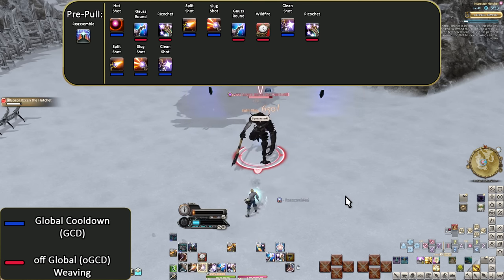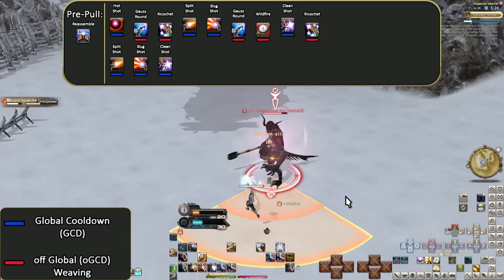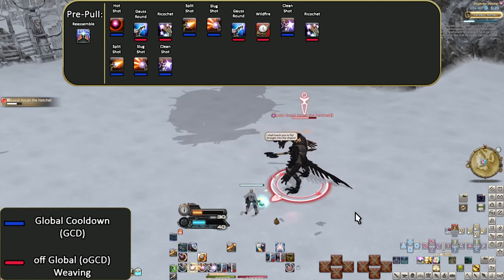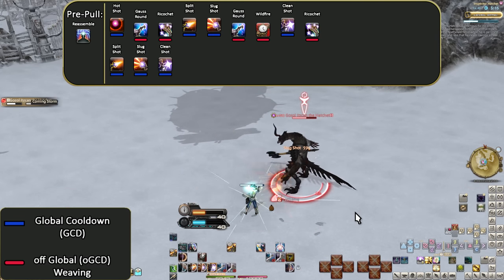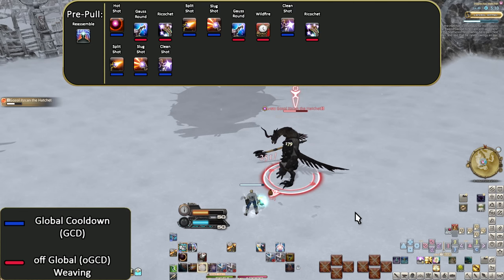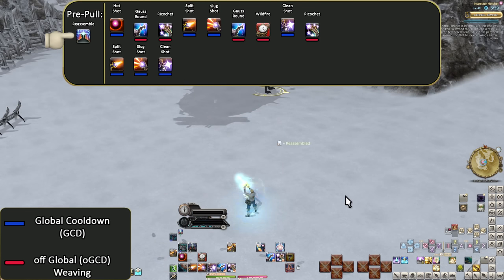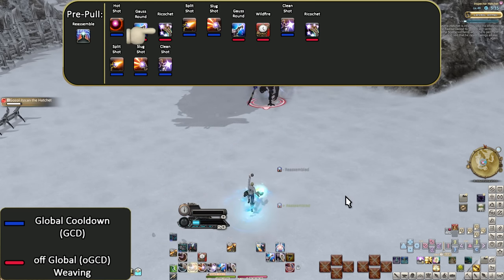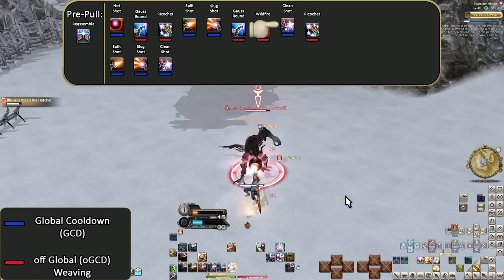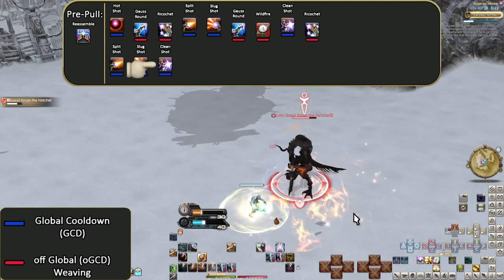Karaoke Openers are classified by saying the names of skills the moment they are used within the game. When I say the name of a skill, that skill has actually been activated in time with the performance of the opener. The important thing is the start of the names. Pre-pull: Reassemble. Hot Shot. Gauss Round. Ricochet. Split Shot. Slug Shot. Gauss Round. Wildfire. Clean Shot. Ricochet. Split Shot. Slug Shot. Clean Shot.